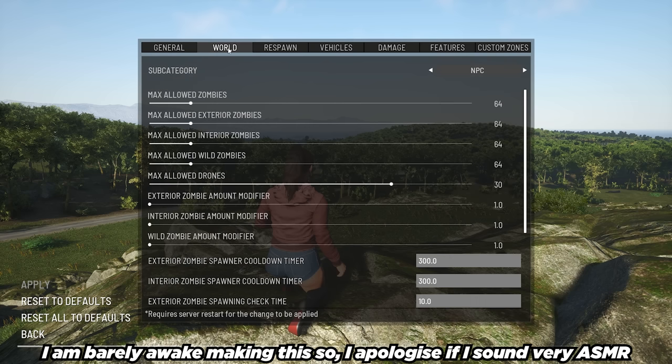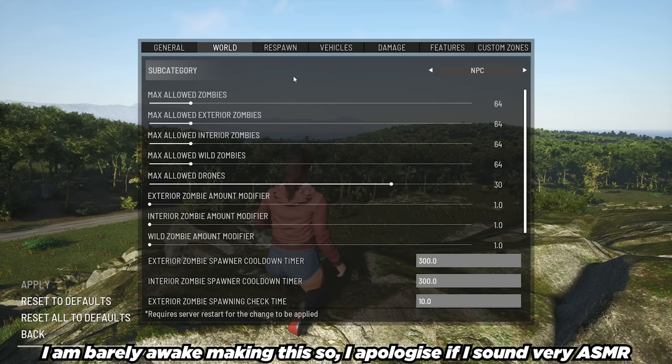Next, we're going to go on to the world. The world is essentially the NPCs, the loot spawns, etc. So we're going to go with the first subcategory, which is NPCs. I would like them to rename this to puppets or zombies, but that's besides the point.